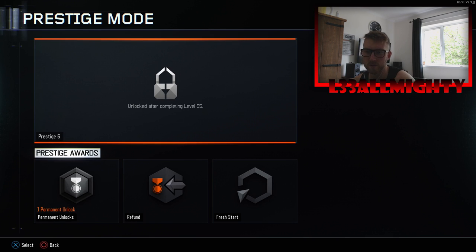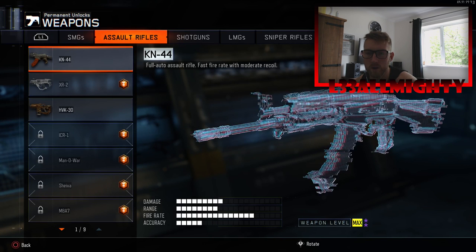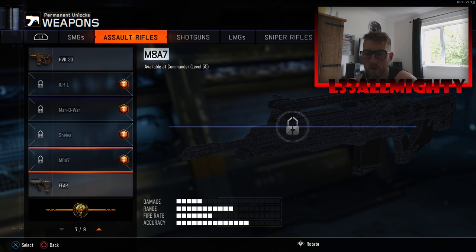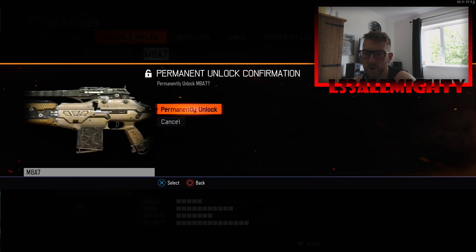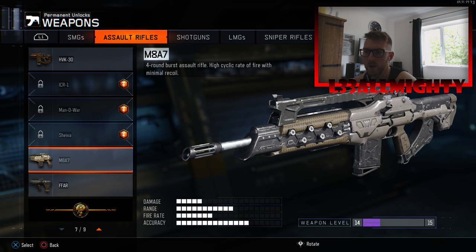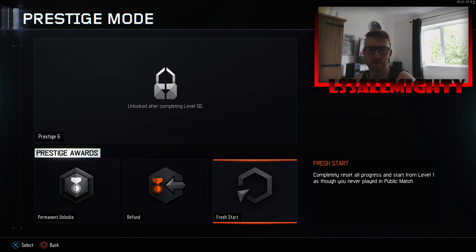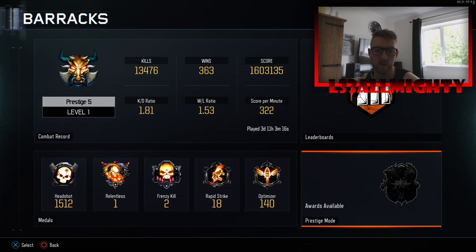I need to unlock the MAA Sermon as I'm doing the headshot challenges, trying to get the diamond stuff, so we'll unlock that and use that. I think that's been quite a successful pack opening. If you like the video, please give it a thumbs up, like and subscribe to the channel — thank you very much.